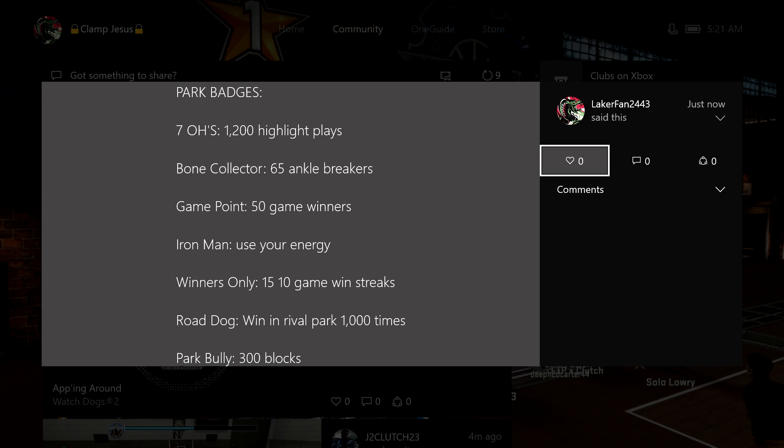Here are the numbers: Seven O's is 1200 highlight plays, bone collector is 65 ankle breakers, game point is 50 game winners, iron man is used when your energy is blinking red, winners only is 15 ten-game winning streaks, road dog is winning in rival park 1000 times, and park bully is 300 blocks.